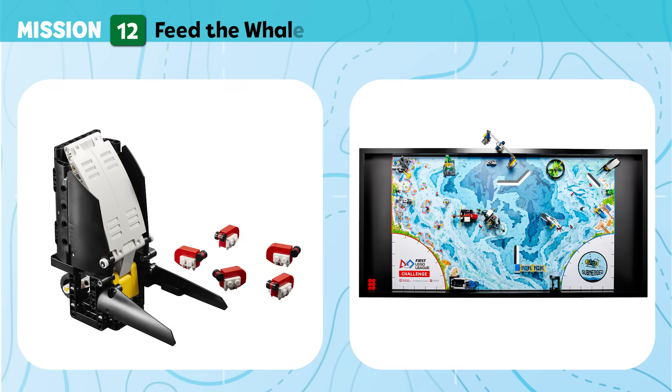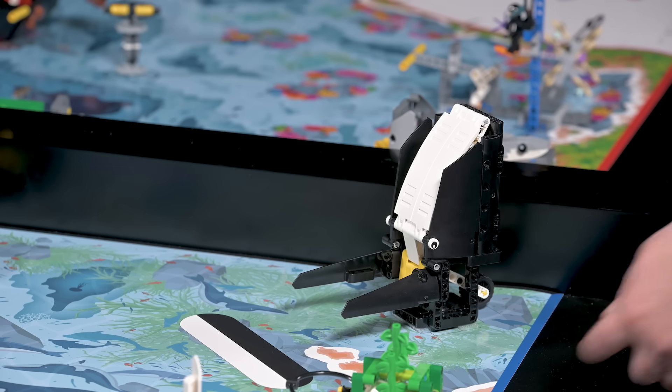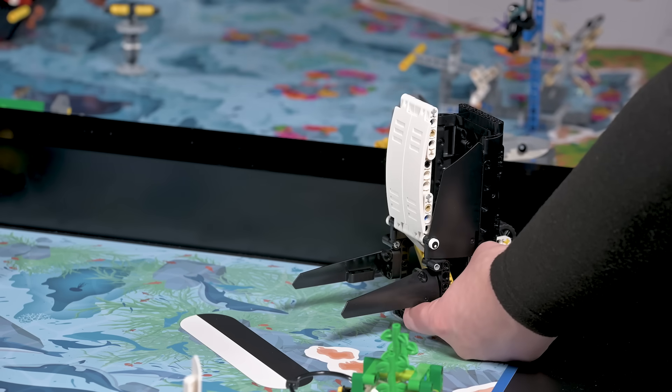Mission 12: Feed the Whale. Krill are a whale's favorite food. Collect the krill and feed them to the hungry whale. Score for krill at least partly in the whale's mouth.